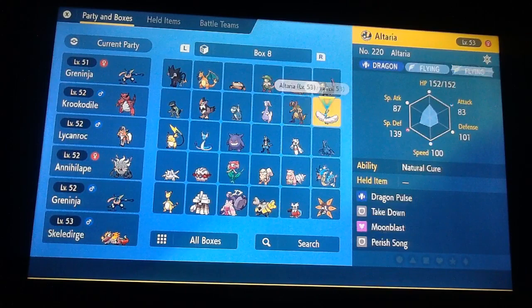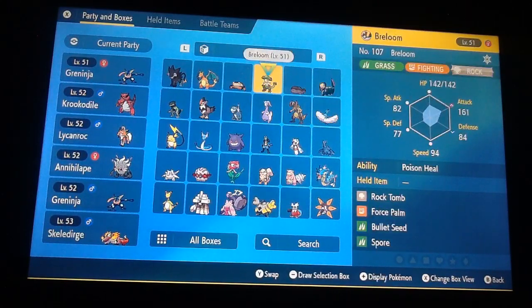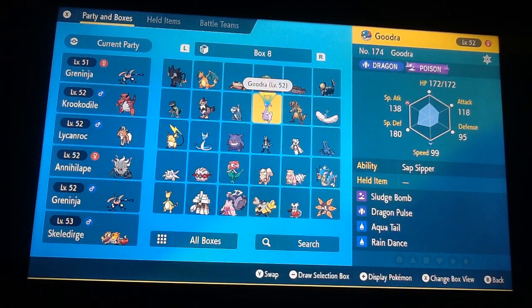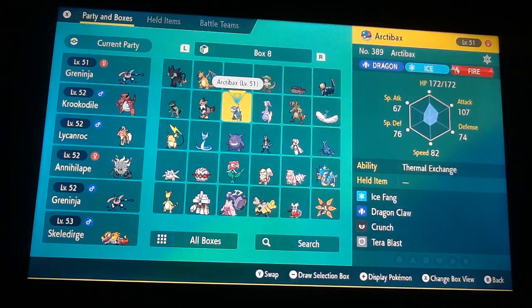Crocodile wasn't normally on the team. Same with the Annihilape I also have. A lot of these guys are level 51 now. I've done a lot of grinding off-camera. So yes, we have a whole squad here, mostly around 51. I evolved Sliggoo into Goodra finally — I found an opportunity while it was raining. Arctibax is still level 51; I'm pretty sure it evolves at level 54.